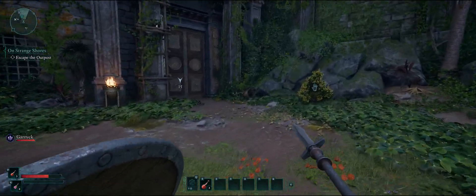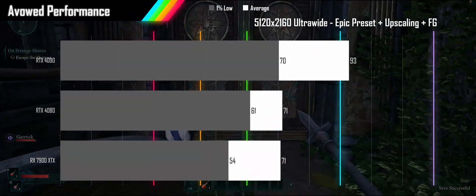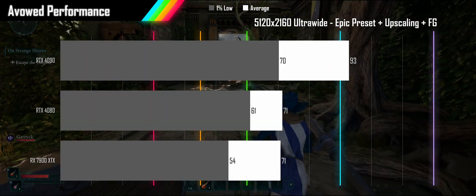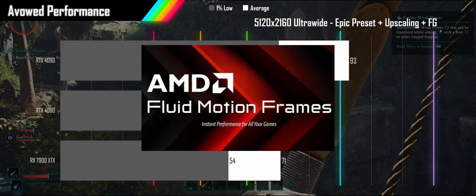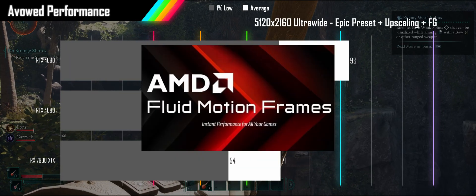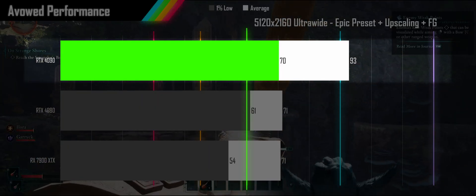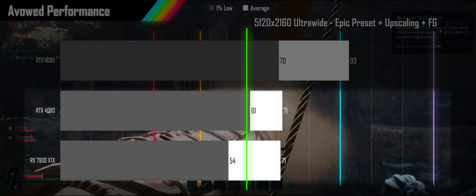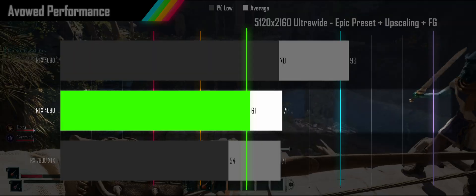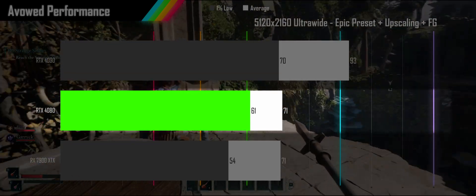Even though the 4090 is the only one to clear 60fps — which both Nvidia and AMD require for frame generation — we will turn it on for all cards and see how things turn out. One thing to note is the Nvidia cards have game engine level integration for frame generation, where the AMD cards are forced to use driver-based AMD Fluid Motion Frames rather than FSR 3 frame generation. The RTX 4090 sees a nearly 50% frame rate increase, crossing the 90fps line with 1% lows well over 60fps. The 4080 and 7900XTX both clear 60fps for the average, but while the 4080 stays above 60 for its 1% lows — meaning you should be able to avoid some of the frame gen input lag when not hitting the recommended performance.